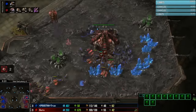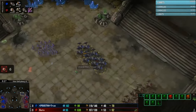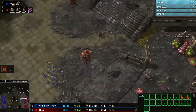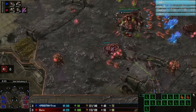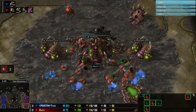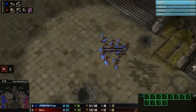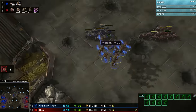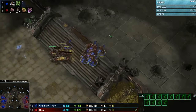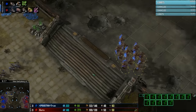Zerglings and roaches collect together and move in towards True's third base. Actually, zerglings hit the natural first — just distracting to pull some units away — opening the door to that third expansion, which is completely undefended. Roaches are sat over on the natural while zerglings distract in the main base. The queen goes down very quickly, five or six drones going down as well. Every single time Guru starts to get his economy set up, something hits him. Guru is currently trailing in supply — not good for a roach-based style. Now 12 mutalisks are already starting to move over to the right hand side.